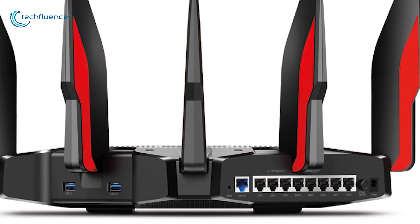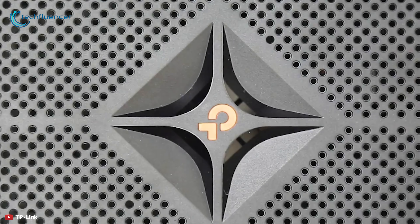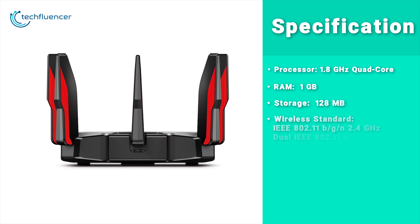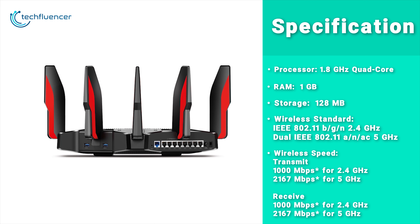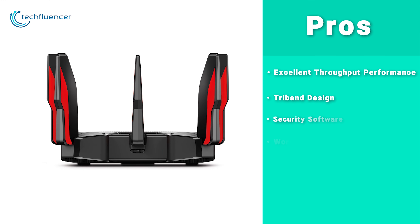The most advanced feature of this router is that it has 8 Gigabit LAN ports and 2 of them support link aggregation. The C5400X also has 2 USB 3.0 ports to connect external storage or share a printer on the network. The TP-Link Archer C5400X is a great router, loaded with features and can support your high bandwidth-intensive gaming.